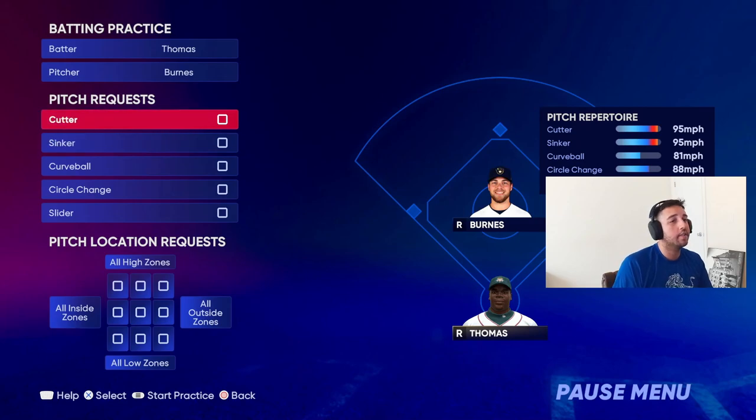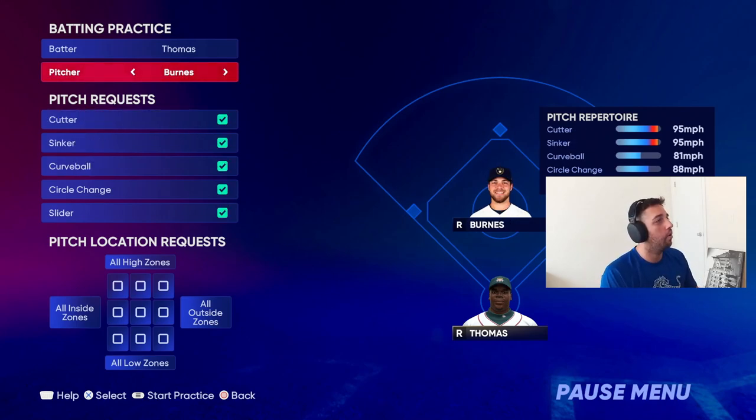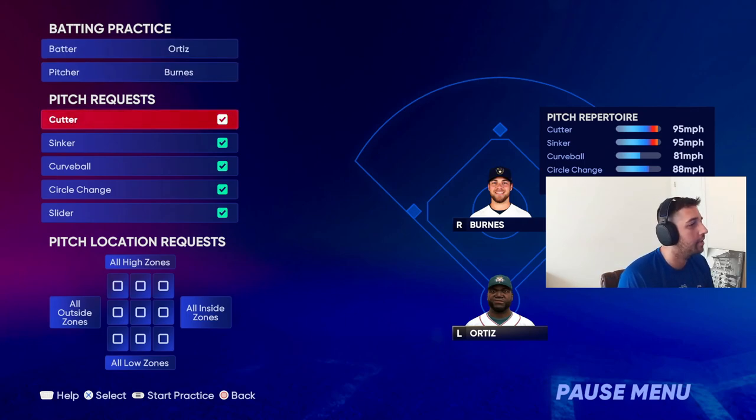Those are the two toughest pitches righty on righty - sinker and cutter. I'm not saying you shouldn't practice change-ups, sliders, and curveballs, but sinker and cutter are the toughest to hit and the two pitches people are going to use the most when they have them in their repertoire.